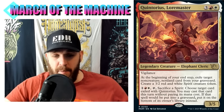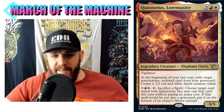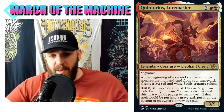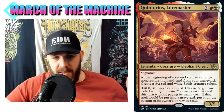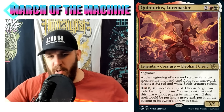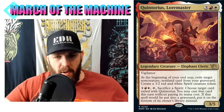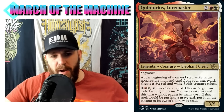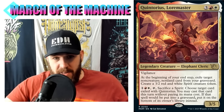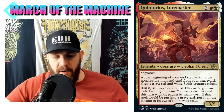You may cast that card this turn without paying its mana cost. If that spell would be put into a graveyard, put it on the bottom of the owner's library instead. They're putting it back on the bottom of your library, which could be interesting. We need to sacrifice spirits here - both abilities play into each other. We need to fill our graveyard; looting effects like Faithless Looting are going to be fantastic to fill the graveyard and take advantage of this commander.